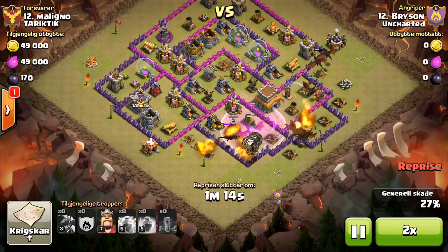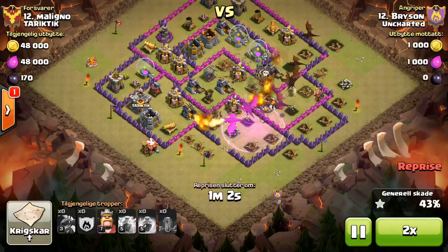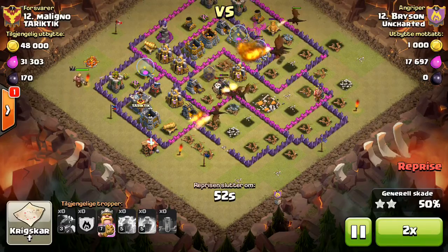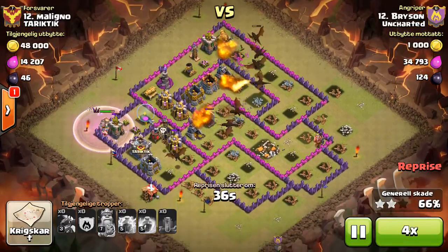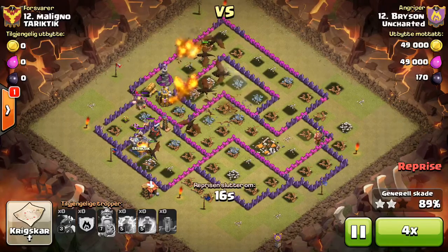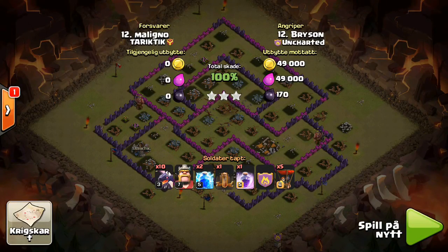The loons are going to go straight to those air defenses as soon as they can get past the sweepers. The sweeper can't do damage — it's just a matter of whether it takes up so much time that he can't finish off the base. Solid attack Bryson. Not too hard against level five air defenses, but still really solid.